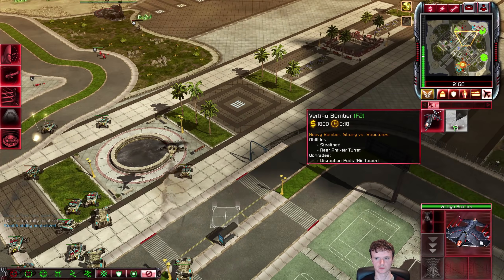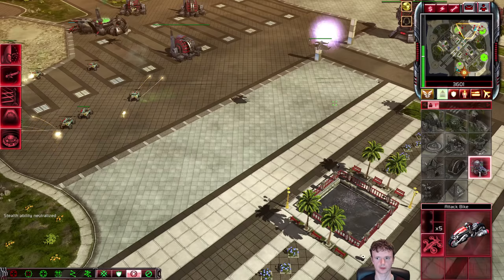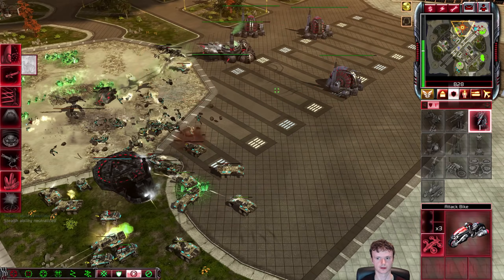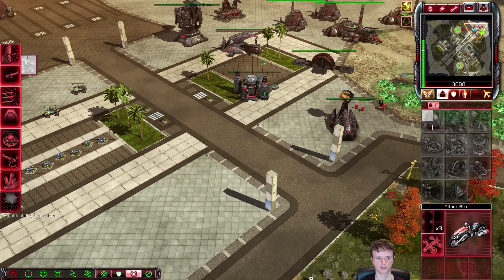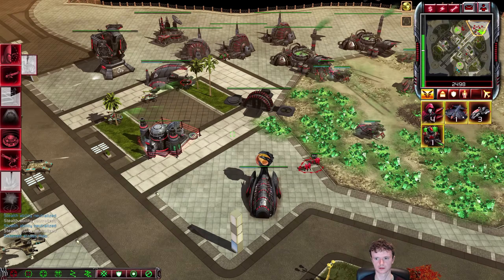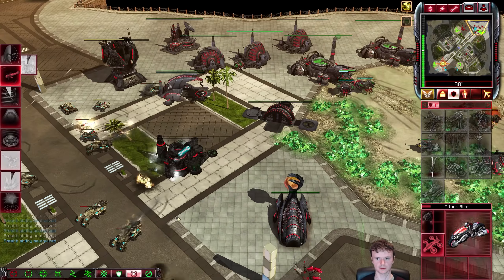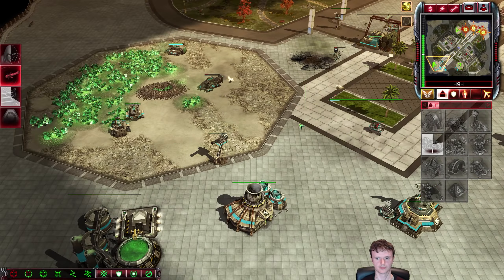I'm going to have to maybe postpone this vertigo production just for a little bit because I'm getting heavily sieged here. We can one-click those in the Tiberium field. If he goes in that field, maybe we could bait him into that — then we can use the one-click and take him out. One-click, one-click, yes! We've got the click.